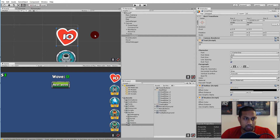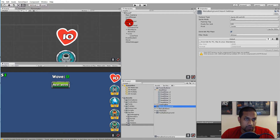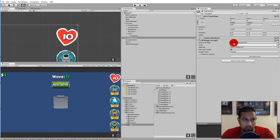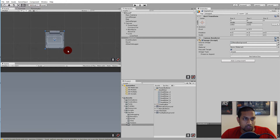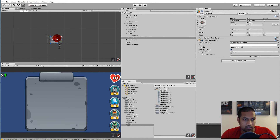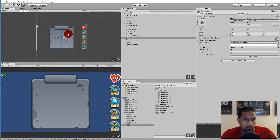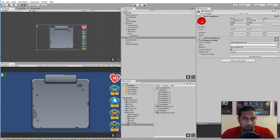Next up is the game over menu. Go to sprites and UI — you'll see menu backgrounds. Right click on the canvas, select UI and image, rename it to 'game over', then drag the menu background onto the source image field and click set native size. It will be way too large, so hold shift and scale it down, then position it on screen to cover as much as you want. Set the anchor point to center.